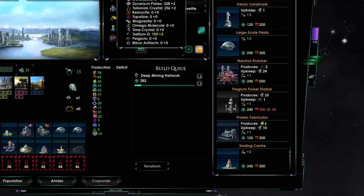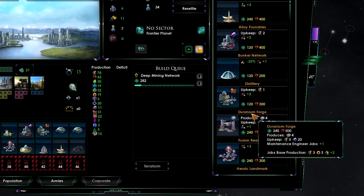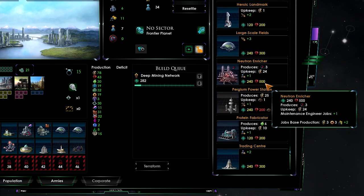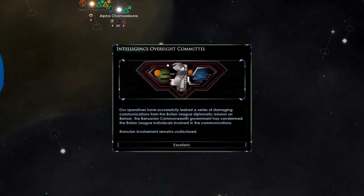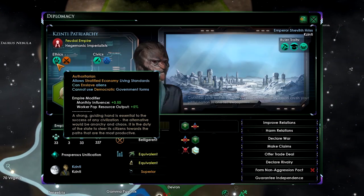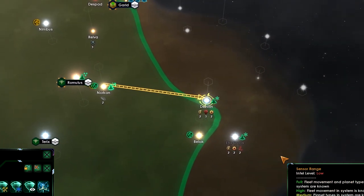There's a trade center but we don't have enough latinum at the moment. Let's go for the heroic landmark. Excellent — they have damaged relations. Rather than going that way, let's go to that system and build the outpost first.